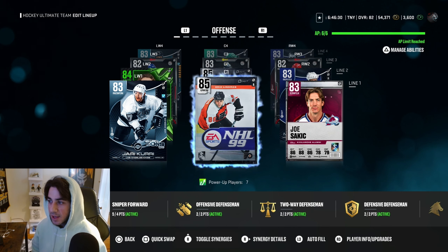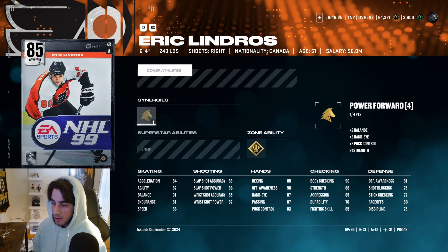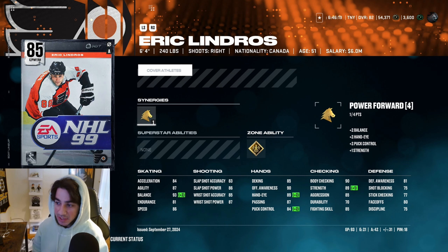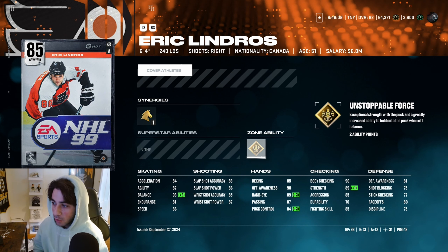First line, we have Yari Curry, Eric Lindros, and Joe Sackick. This Eric Lindros card — I've been telling everybody — is such a slept on card. It might be one of the best cover athlete cards, easily the best power forward in the game. 93 balance with power forward synergy mixed with unstoppable force. Unstoppable force is more crack than last year — you cannot bump this guy off the puck. Six foot four, 240 pounds — just an unbelievable card.